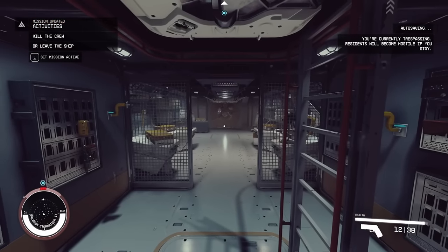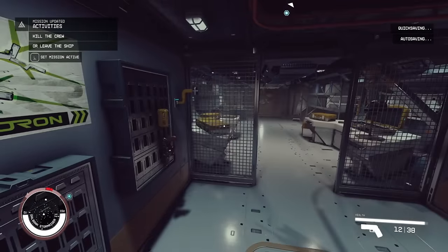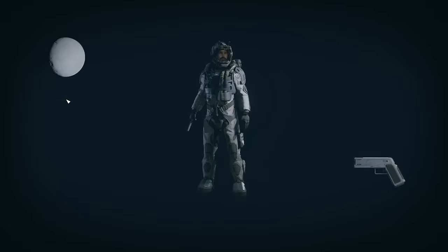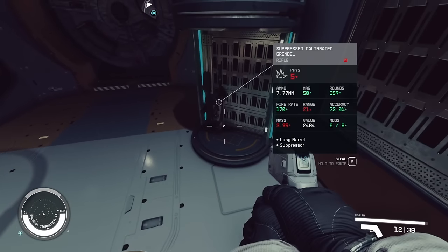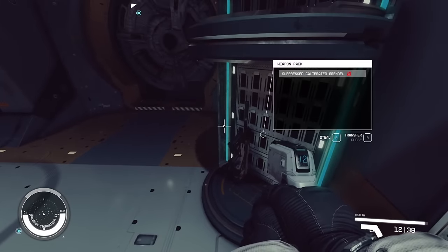The beautiful thing here is this ship will scale with our level, so I don't expect the crew to be too difficult. We got two weapons — close range. Suppressor Calibrate Grendel, modified Coachman. Another Coachman there.